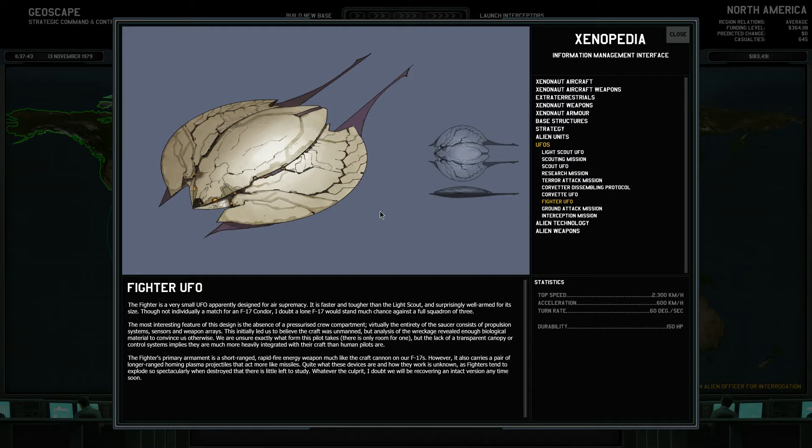I doubt a lonely F-17 would stand much chance against a full squadron of three. The most interesting feature of this design is the absence of a pressurized crew compartment. Virtually the entirety of the saucer consists of propulsion systems, sensors and weapon arrays. This initially led us to believe the craft was unmanned.